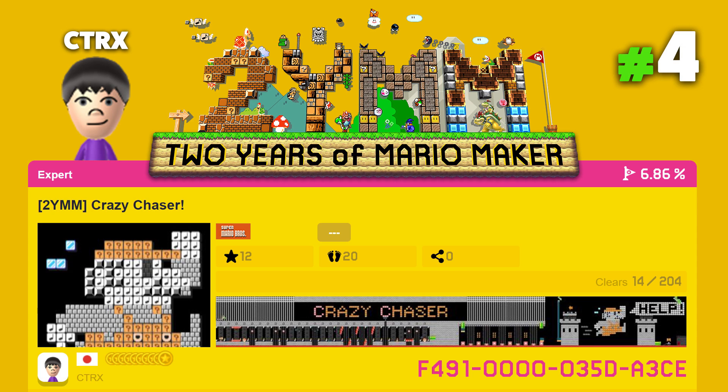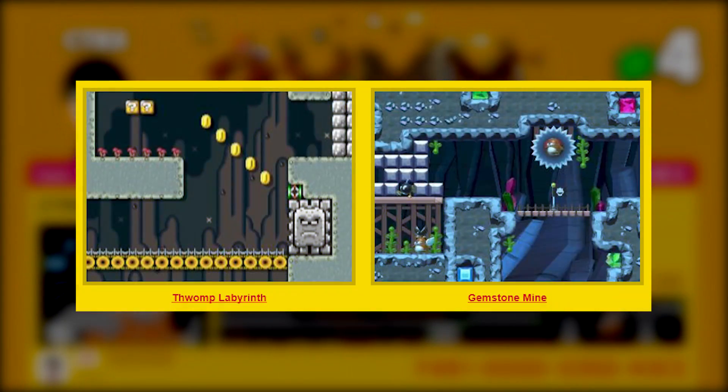Today's creator that we will be showcasing is CTRX, a Japanese maker who likes to create simple levels with some really unique ideas. A couple of his notable levels are Thwomp Labyrinth and Gemstone Mine, which I will be linking down below in the description if you would like to check those out as well.